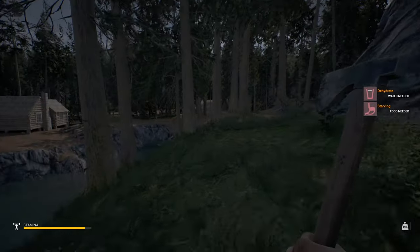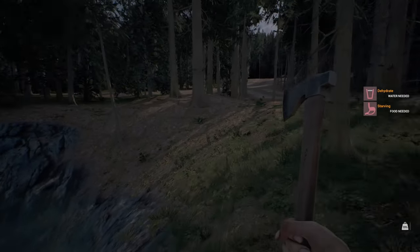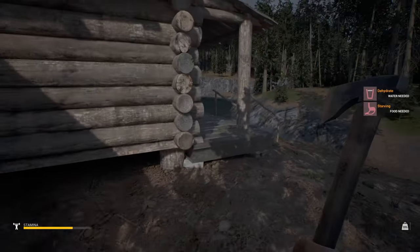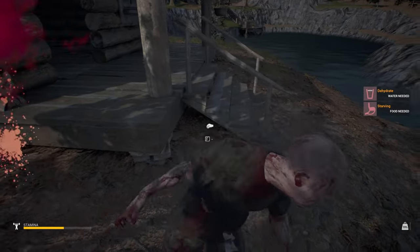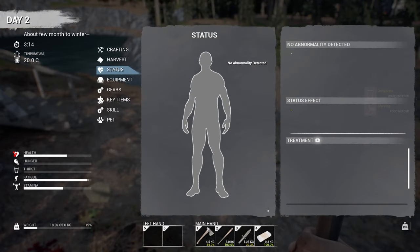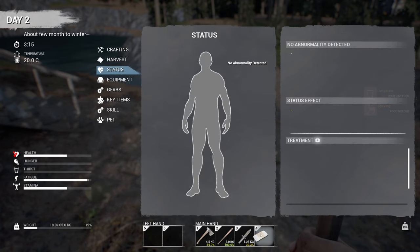Maybe it was this house when I first started the game in part one that I dropped everything on the floor — that's what I was thinking of. Dehydrated and starving. I have faith. Something hit me — that didn't feel good. Checking health. Okay, I thought it said I was bleeding. Status seems fine though.